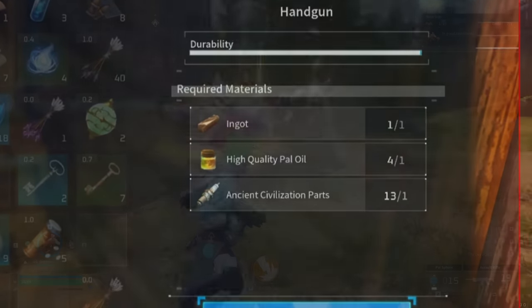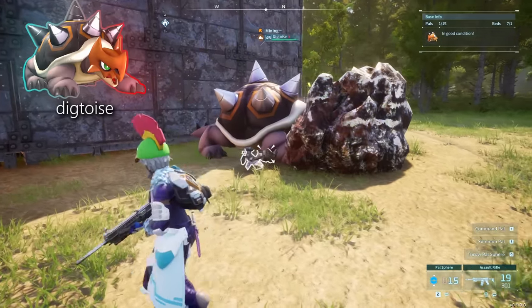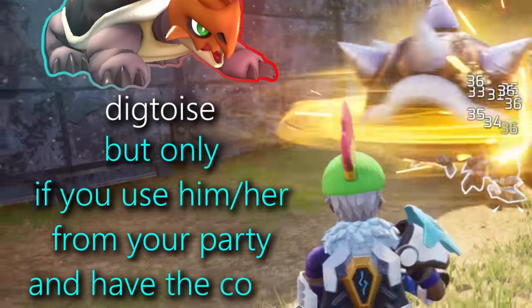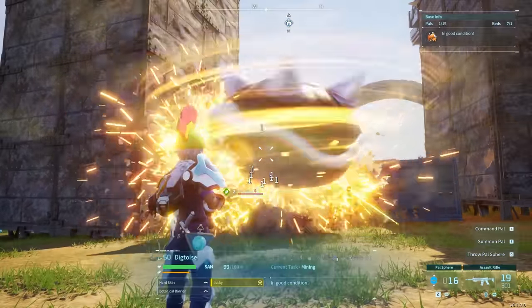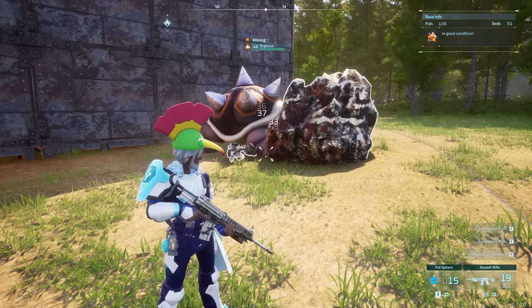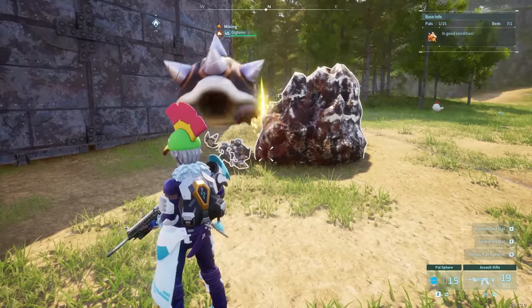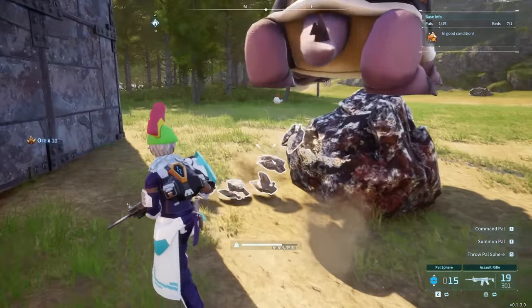If we're talking about mining, definitely don't forget about Digtoise — the fastest miner in the game. But only if you use it from your actual party, not as a base worker, as that seems a bit bugged at this point in time. Just throw it out from your party and Digtoise nukes those deposits and quarries like it's nothing, getting you all those juicy resources pretty much instantly.